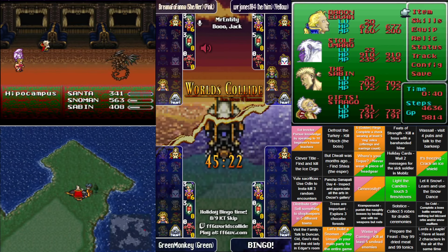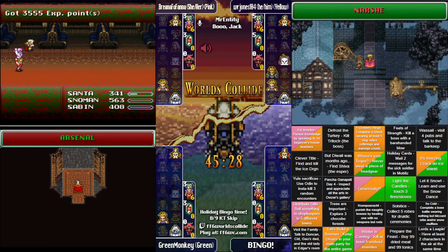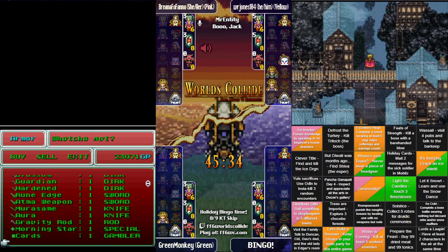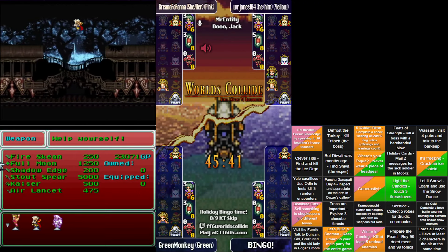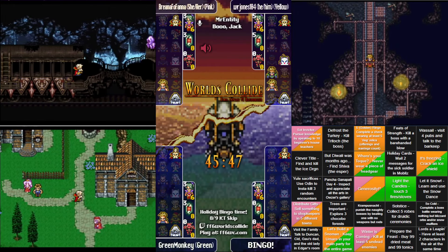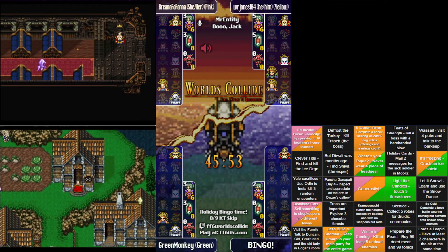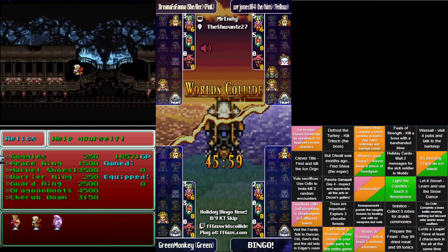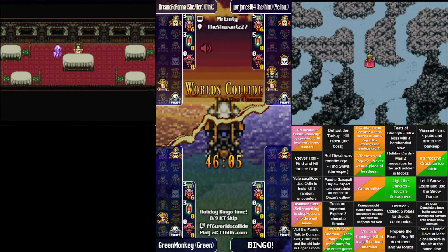Jones is in the World of Ruin. Interestingly, not a lot of ruins in the World of Ruin — basically everything is fine except for Mobliz. There are some buildings that are all beat up, but all the towns are mostly fine — there wouldn't be places to shop if there weren't. Brie is going to eat — Jones just barely sneaks by that Dragon. Dragon almost got a snacking meal. Jones is going to challenge it — at levels in the mid 20s you can put out a bit of damage. He's got Runic which will be of some help.